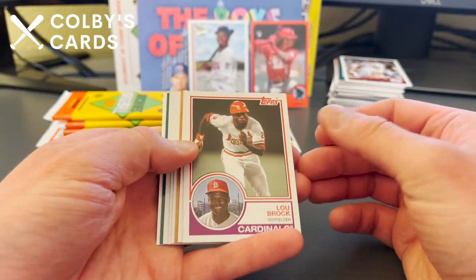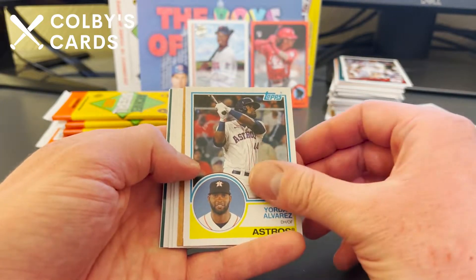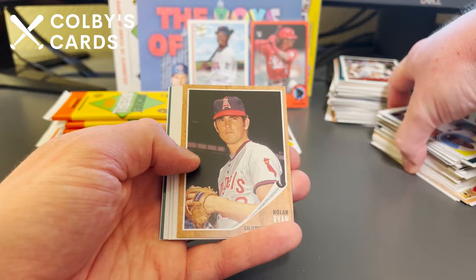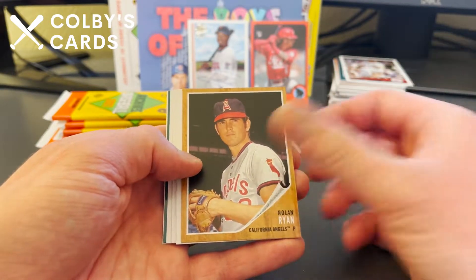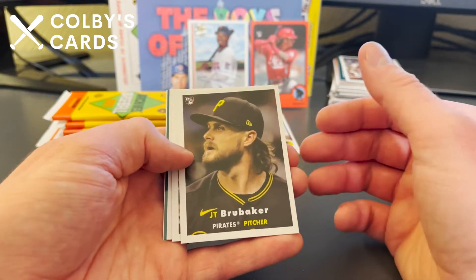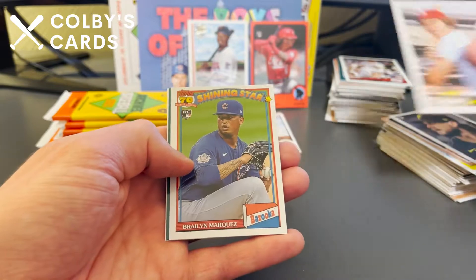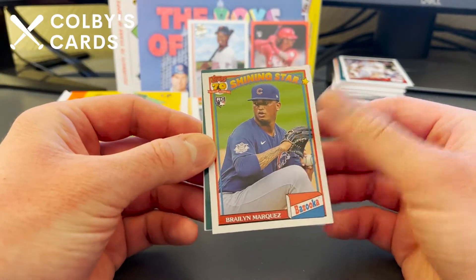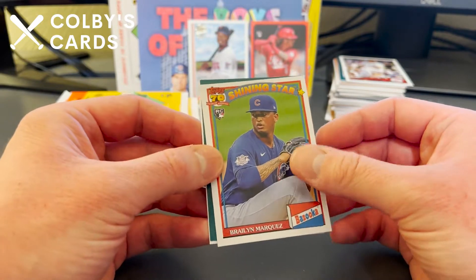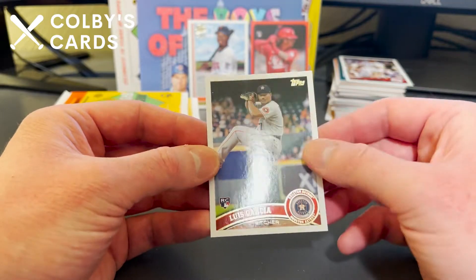Lou Brock on the front of this pack. We've got a Yordan Alvarez second year card — he was a rookie in 2019. Nolan Ryan, a nice JT Brubaker rookie card, a Mike Schmidt throwback, and another Bazooka Shining Star — this time Brenley Marquez with the 70-year stamp, rookie card. Yadier Molina — future Hall of Famer in my opinion — and Luis Garcia.